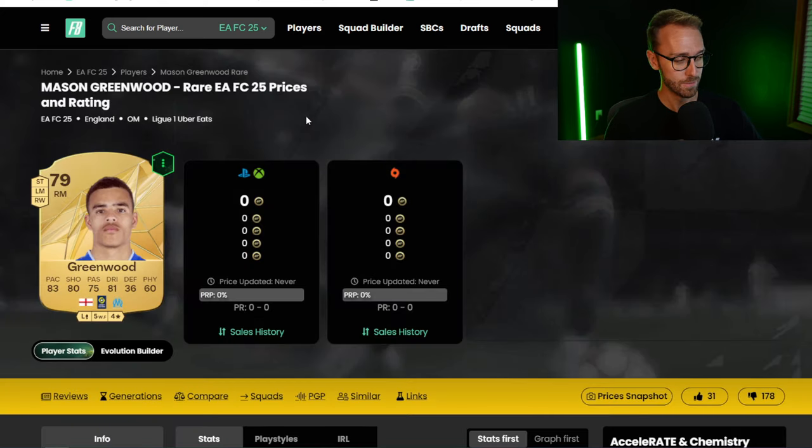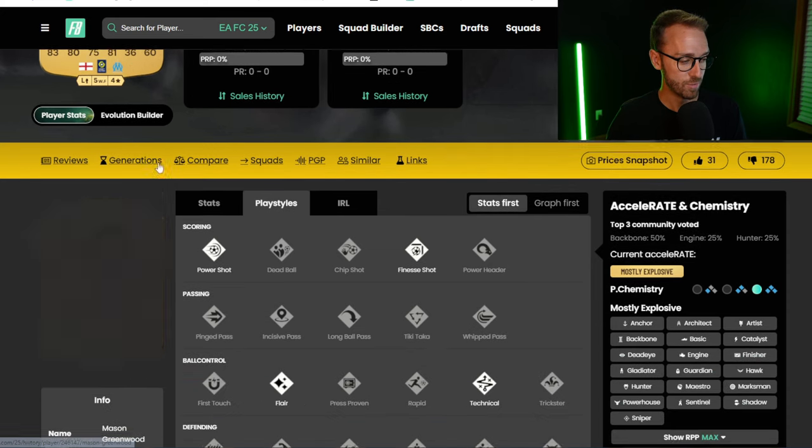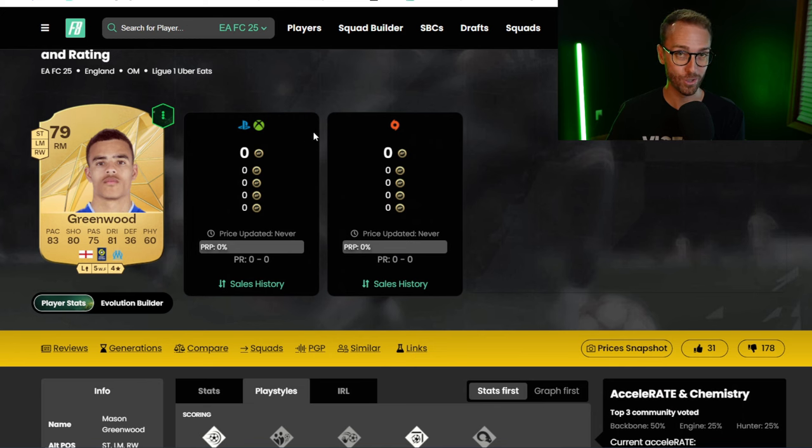In the FC25 world, position changes and having four different positions on one card is massive for FCIQ because you cannot be out of position — you've got to have those certain roles and perform in them. A player with more alternate positions has more chances to have other roles and be more versatile in-game, which will probably translate into market value. Greenwood's got Power Shot, Finesse Shot, Flare, Technical, and Shrivella — a very good looking card.